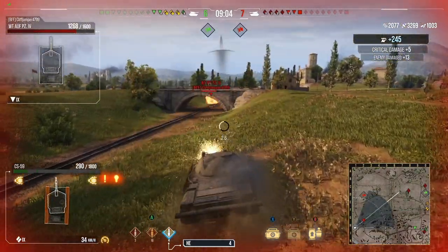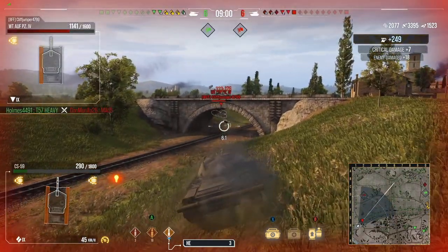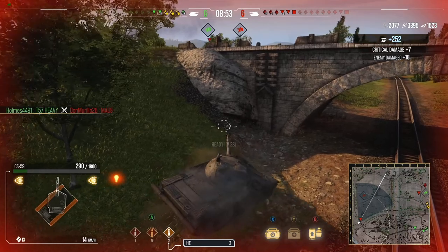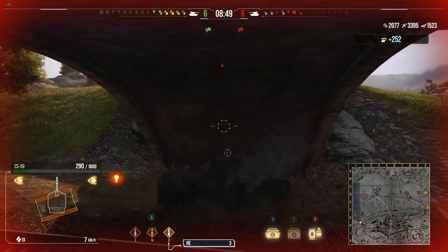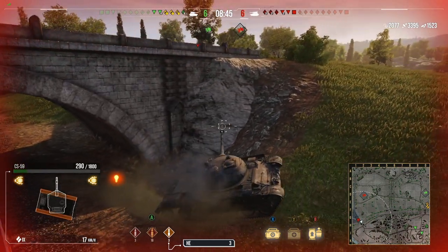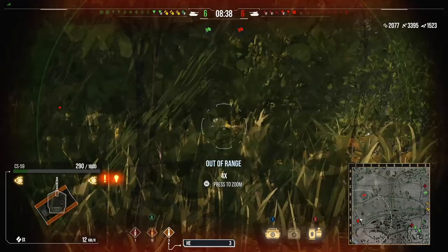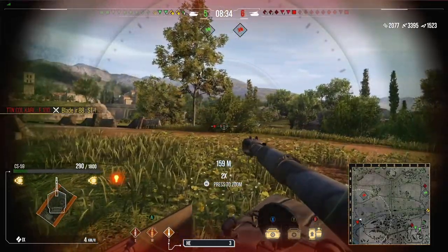Lucky us — a shell bounces off of our turret. Even though the armor model doesn't look like the greatest armor, there are a lot of angles on this tank. When you're maxing out gun depression, the ball-shaped turret — the way it's put together — kind of acts like a T-54. There are angles on the turret that make it really hard to pen, which gives you all that extra advantage.